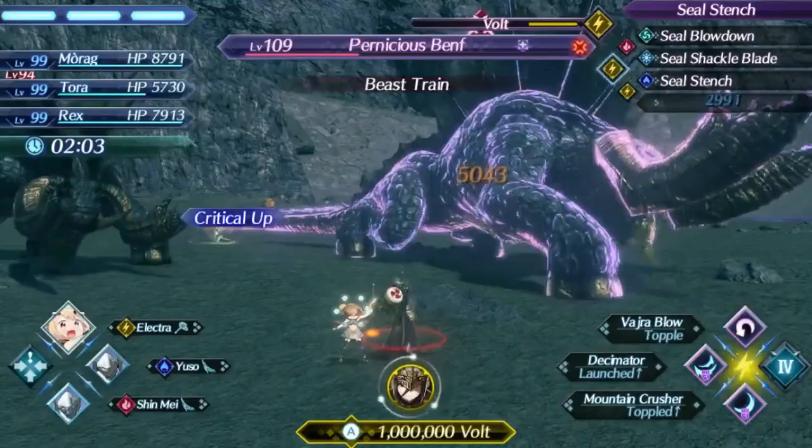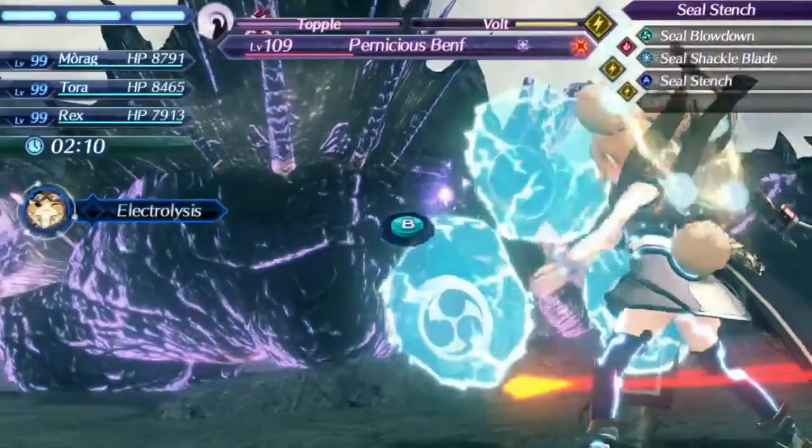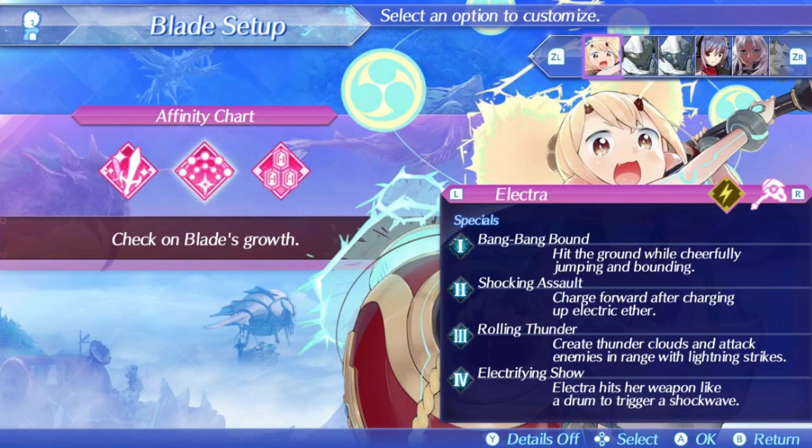Electra's level 4 is Electrifying Show. This is easily her best special. The speed doesn't matter as much for level 4s, and since it's level 4 it gets innate bonuses like freezing driver combos and invincibility for you and your allies. It also increases damage from the front by 100%, which is finally a useful bonus effect for Electra since she will likely try to be in front of enemies. Unfortunately it is also tied for the lowest damage ratio we've seen at only 900.